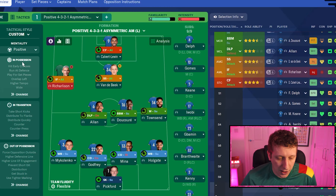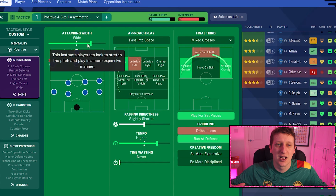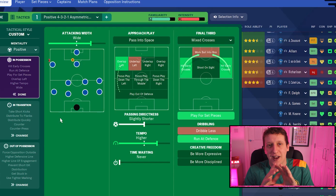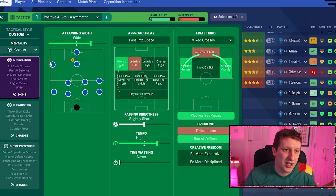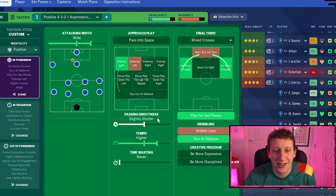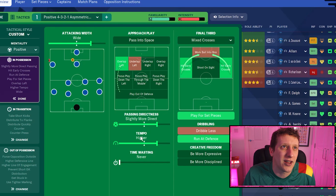Shifting over to the tactical style — mentality positive. Everton fans want to see their team on the front foot. In possession, we've gone for wide attacking width: we want Richarlison and Townsend stretched, opening space for Calvert-Lewin in the penalty area and late runs from Doucouré or Van der Beek. Wide approach play with an overlap on the left to encourage Mykolenko to get forward a bit more. I've changed to slightly more direct — it worked very well in the last game against Manchester City.